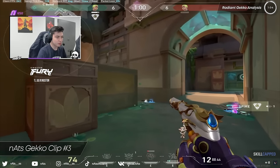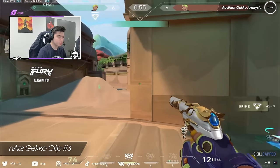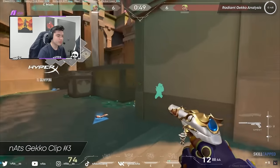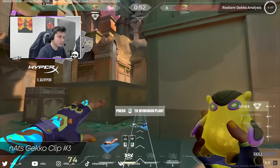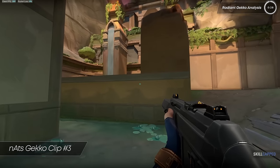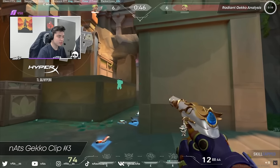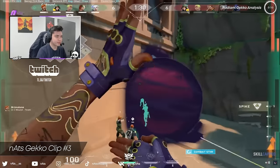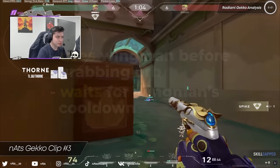From here, Nats uses Wingman to plant the spike. At this point it's very unlikely the enemy Gecko is going to be flanking from mound, so Nats can keep all of his duels in front of him regardless of where the last player is, making it far more likely that he wins the round. Now many might think this is a misplay because Wingman runs directly in front of waterfall and spawn while going to plant — so he easily could have been killed. However, had the enemy Gecko shot Wingman on his way to plant, he would have revealed his location, giving Nats a better idea of how to approach the round anyway. Overall, this is a really cool round — just some small nuances when using Wingman that showcase how much Nats is thinking about time. He uses Wingman before grabbing the ultimate orb, and waits on Wingman to come off cooldown so he doesn't force himself into a bad position during the clutch. It's just really patient, smart, and cool to watch.